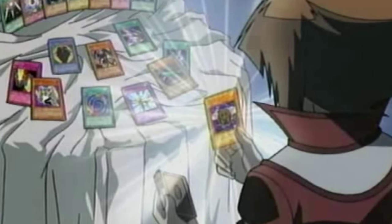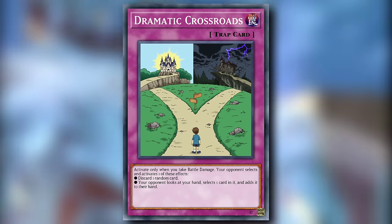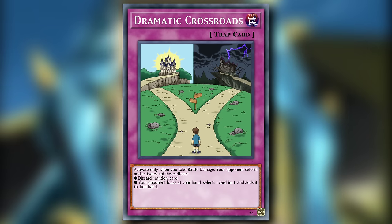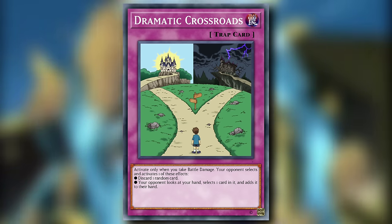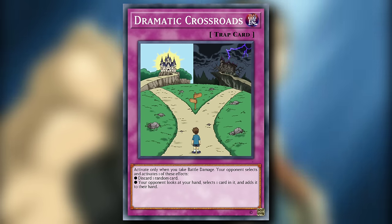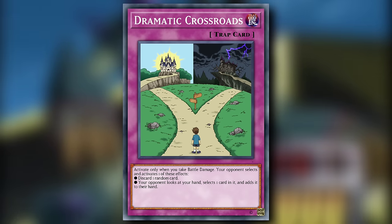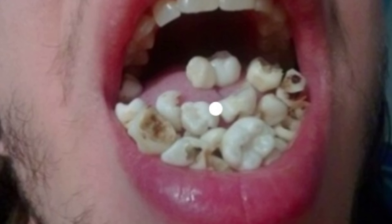Apparently Chaz missed that memo with our next three cards. Dramatic Crossroads is a normal trap card which you can activate only when you take battle damage. Your opponent selects and activates one of the following effects: discard one random card, or your opponent looks at your hand, selects one card in it, and adds it to their hand. It's a one-for-one trade in card advantage, so I suppose it could be worse — but that last effect makes my teeth itch.